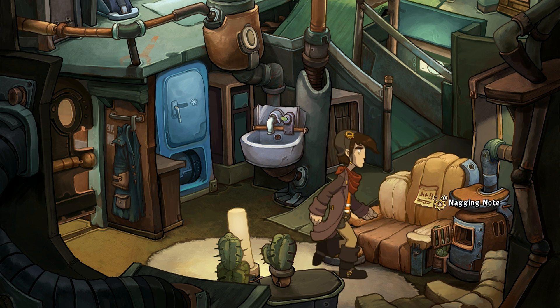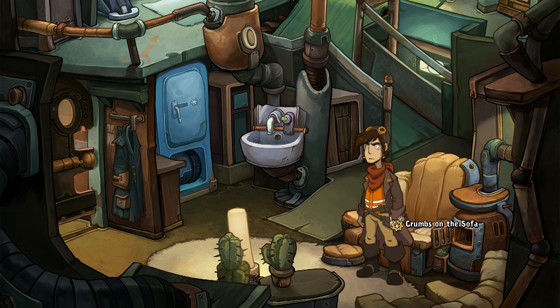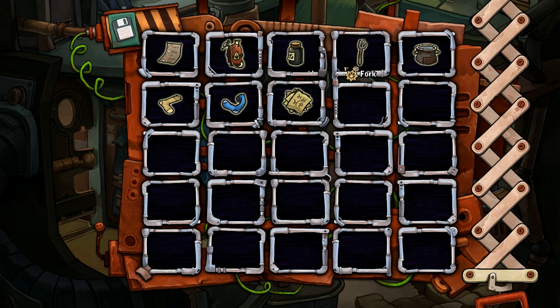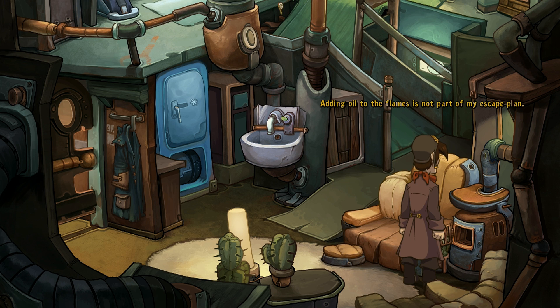Here's another one: 'You're not supposed to eat on the sofa — I keep finding leftovers in it.' Maybe we'll find something in the sofa then! Seems there are still some wasabi peas in there, but without something to put them in I'm not collecting them. Those are delicious. Can I use the can? It already has plenty of oil stains. Adding oil to the flames is not part of my escape plan, but it's an integral part of plan B — you must always have a plan B.